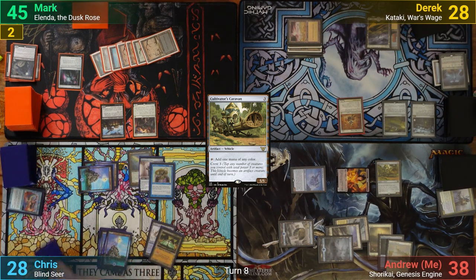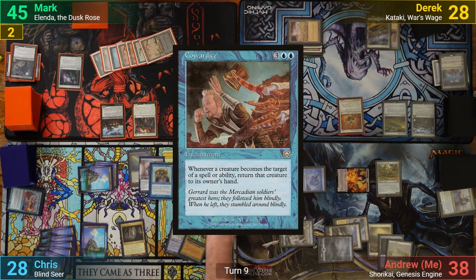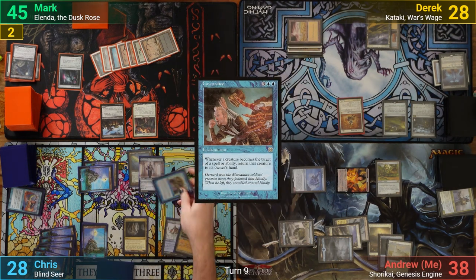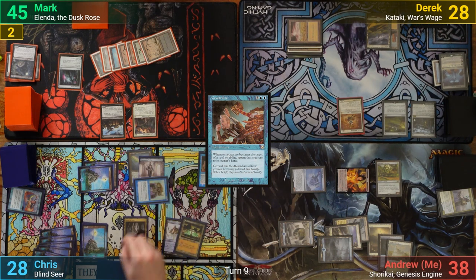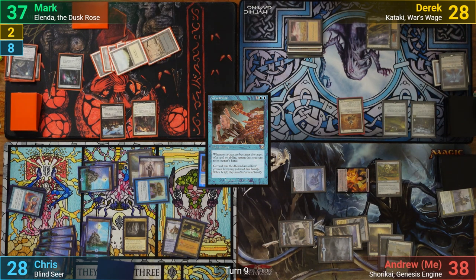Chris pays two for his artifacts on his upkeep and then moves to draw. He plays a Cavern of Souls naming Wizard, and casts Cowardice. Moving to combat, Chris then swings the Blind Seer at Mark, dealing eight, and grabs another Island from the Sword trigger. He then passes, with Mark grabbing another land from the Keeper.